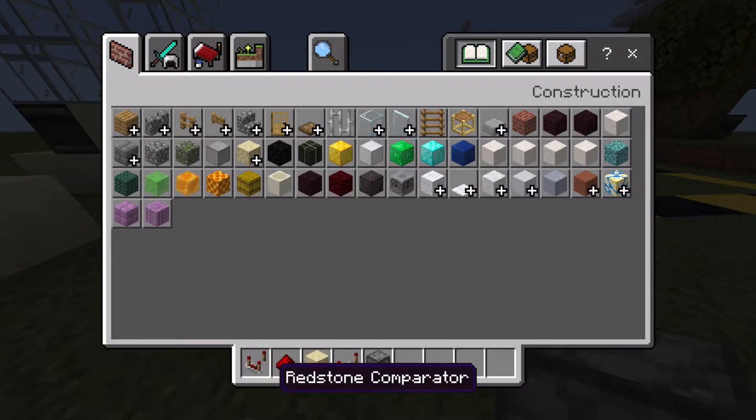The items you'll need for this first dispenser system are on screen. You'll need 1 comparator, 3 redstone dust, 5 any blocks, 4 repeaters, and 1 dropper.